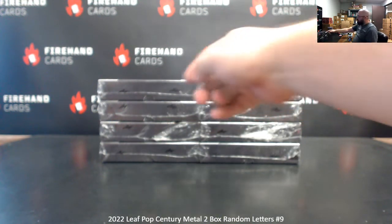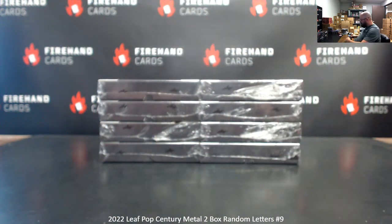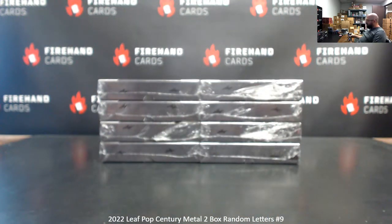We've got eight boxes left. We'll number the boxes top, bottom, left, and right — one through eight. Roll of the dial will determine how many times you'll randomize the list of participants' letters and boxes. If we happen to pull a Mystery Redemption, it goes to a draw amongst all 16 participants. Here we go.